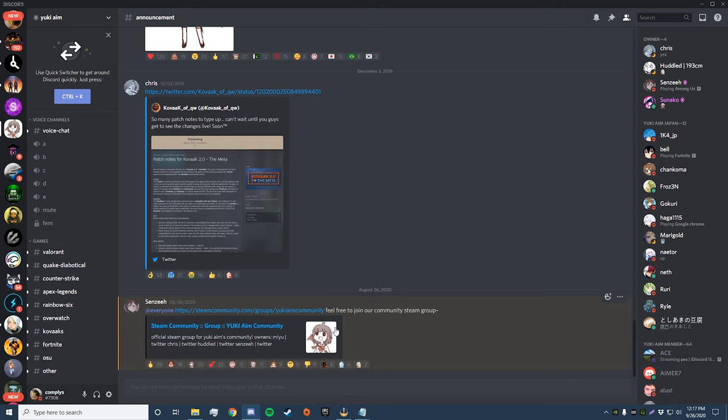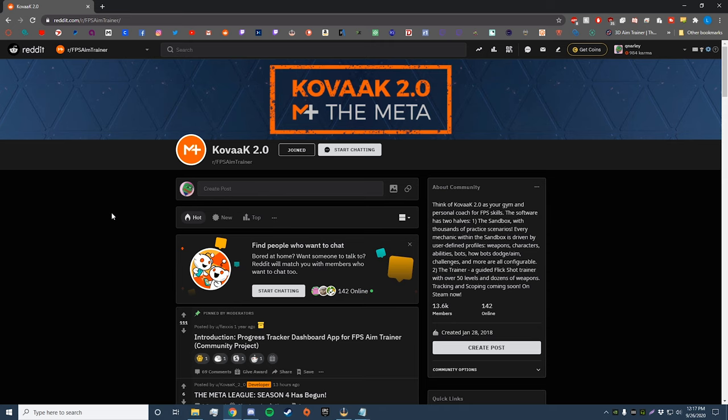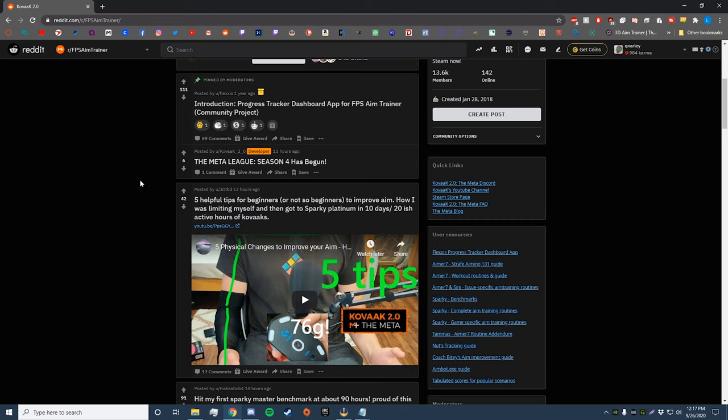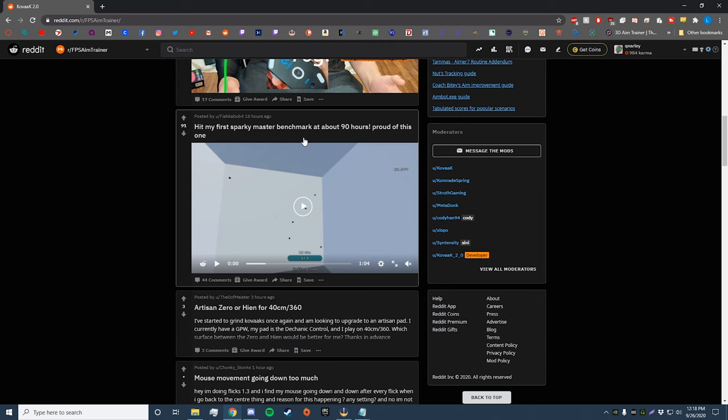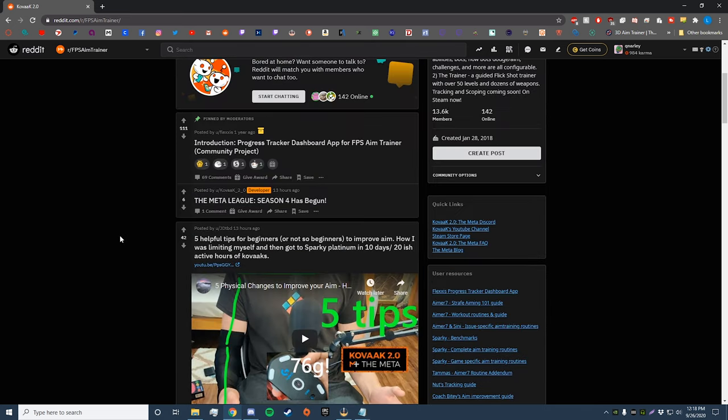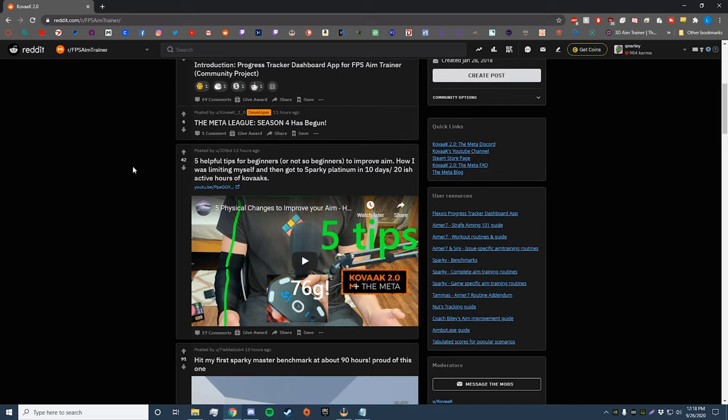If you don't have a Reddit account you should definitely make one — it's a great website with tons of info and great communities. I recommend the Kovaaks subreddit, which is developer-supported. It has great posts like 'Five Physical Changes to Improve Your Aim,' people hitting benchmarks and explaining how they do it — just tons of useful stuff. I definitely recommend checking it out every day or every other day. I read it a lot while I'm at work.